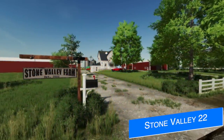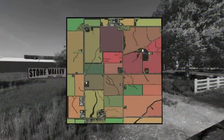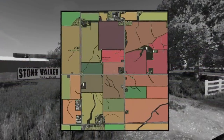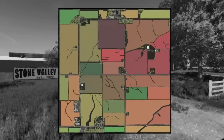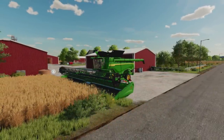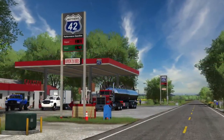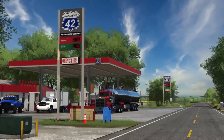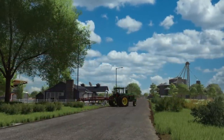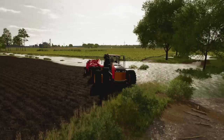We've got quite a bit of map news today. Starting with Latency Boy and Stone Valley 22, whose update is actually in testing right now. All issues that were found and reported have been fixed, including alfalfa. There are lots of other changes and some new decorations. Because of all the changes made since version one, you will need a new game save — but trust me, it's going to be worth it.